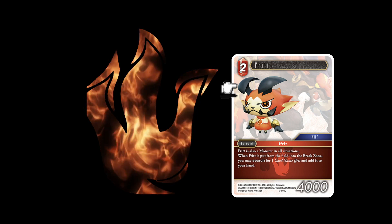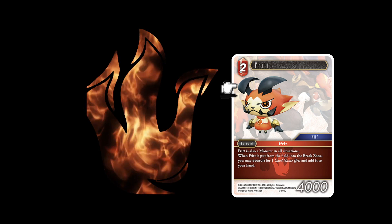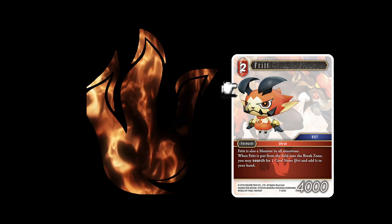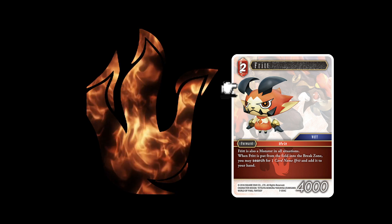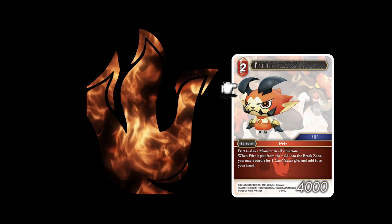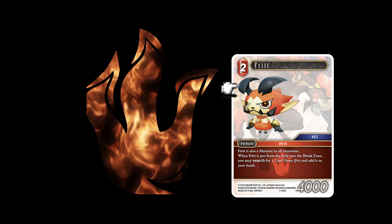Frit is a monster and forward in all situations. When Frit is put from the field into the break zone, you may search for one card and add it to your hand. This was their spoiler card. Adam likes it but notes the Ifrits themselves aren't as strong as Shiva or Ramuh — they're not bad, just average. He's essentially free when he dies since he only costs two CP, but his value depends on the quality of the Ifrits.